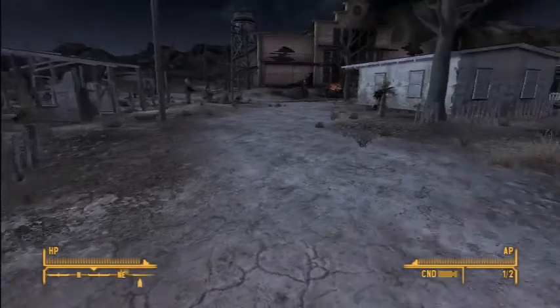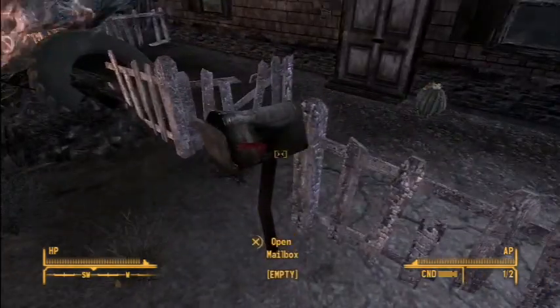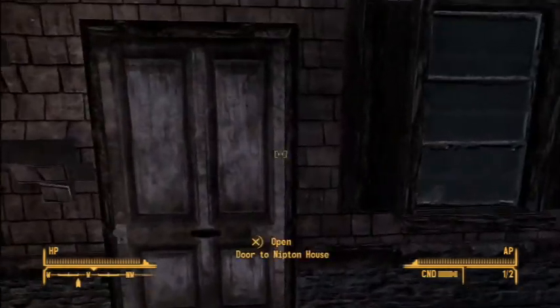So we went through a couple of buildings in the last video and we talked to the Legion. We're supposed to spread the word, so we basically finished the quest we were set out to do by Ghost at the Mojave Outpost. Now all we need to do is just finish going through the buildings.